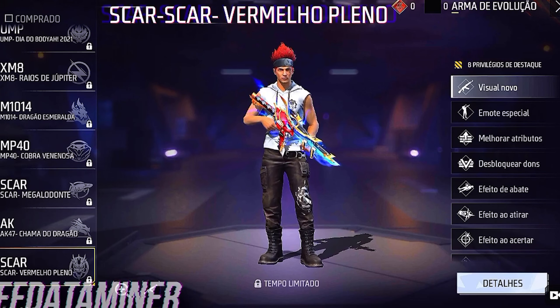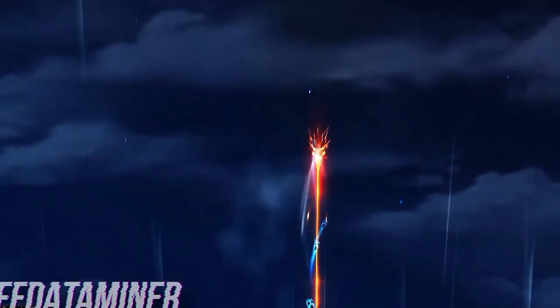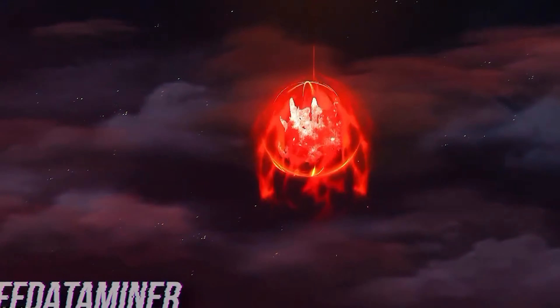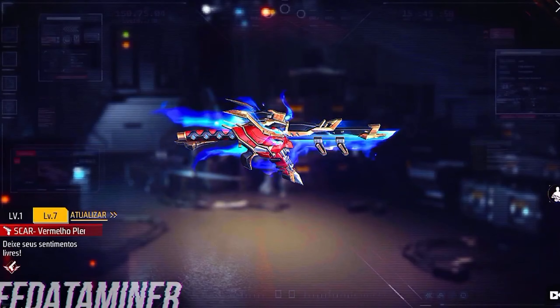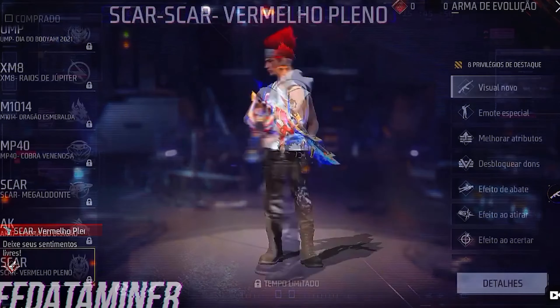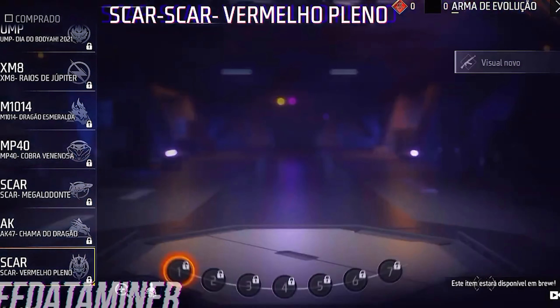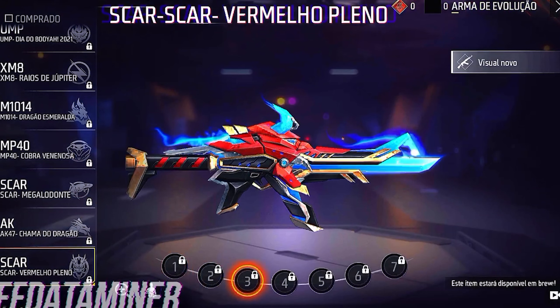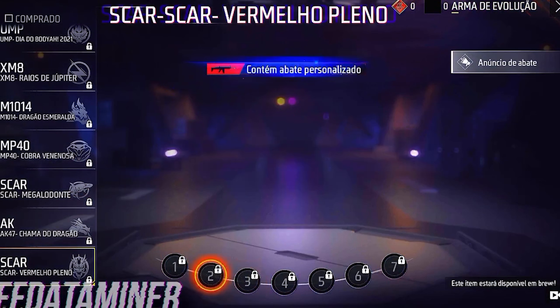There is a special emote, the first emote, and a lot of emotes. There is a mic, and a level 7 with a lot of emotes. There is a meat, a level 3, and level 8. Let's see how it is.